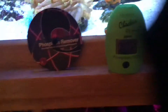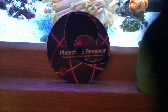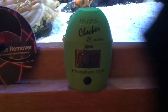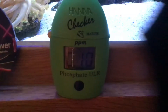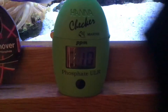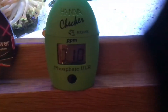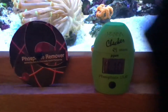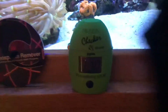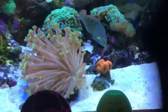Hi guys, I'm trying a new phosphate remover called Quantum and it goes into a doser. My readings at the moment are 0.10 and I've been dosing for a couple of weeks. That's not too bad, but I want it a bit lower, so I can up the dosage on the doser to try to bring that number down a little bit more.